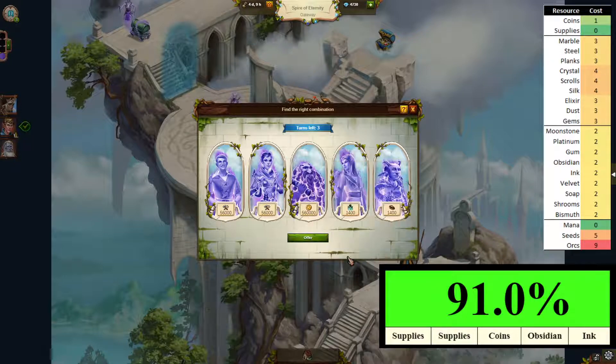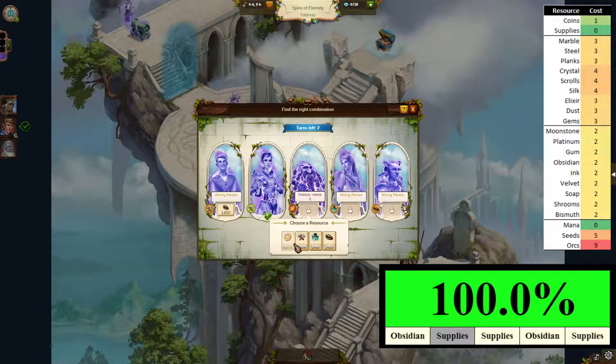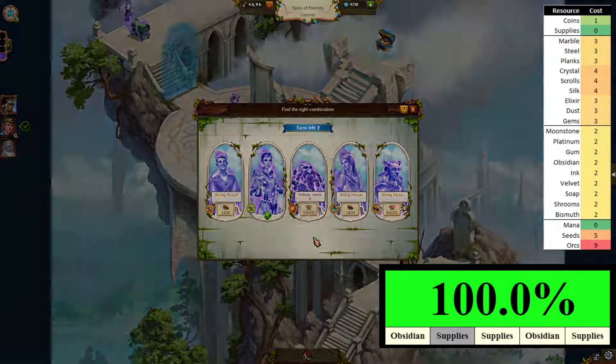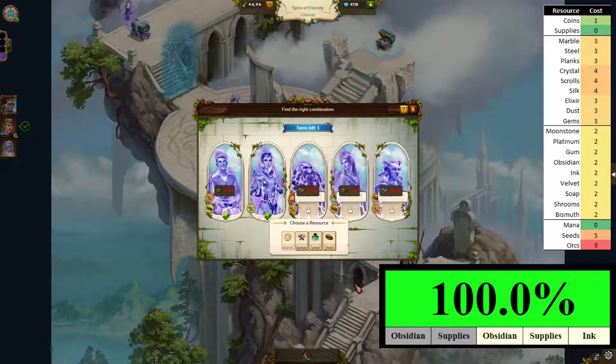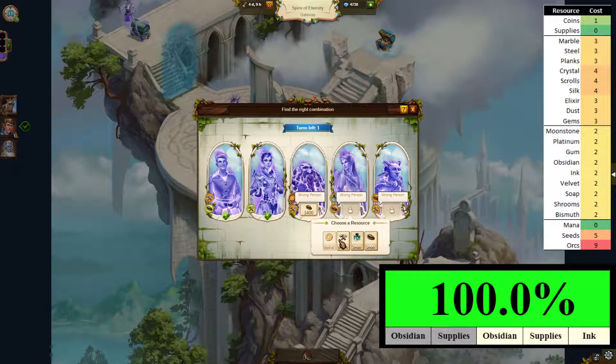In all fairness, for four-good encounters that really happens very infrequently — less than 10% of the time. We've basically got it now. Supplies, obsidian, supplies again — using just two of the goods types instead of all four. Now we can clean it up with obsidian, supplies, and ink.